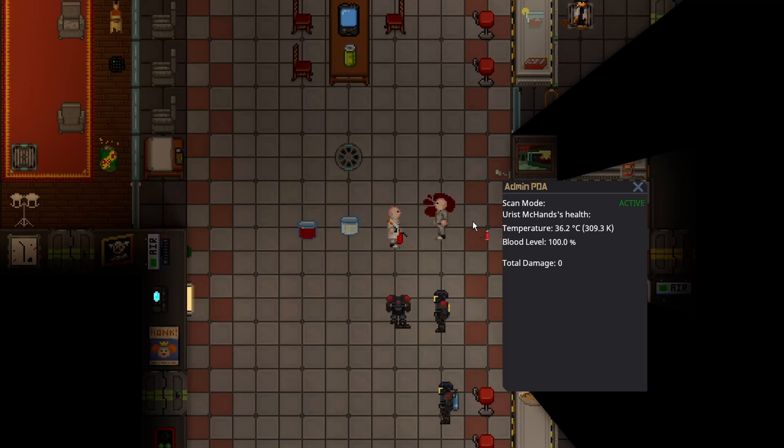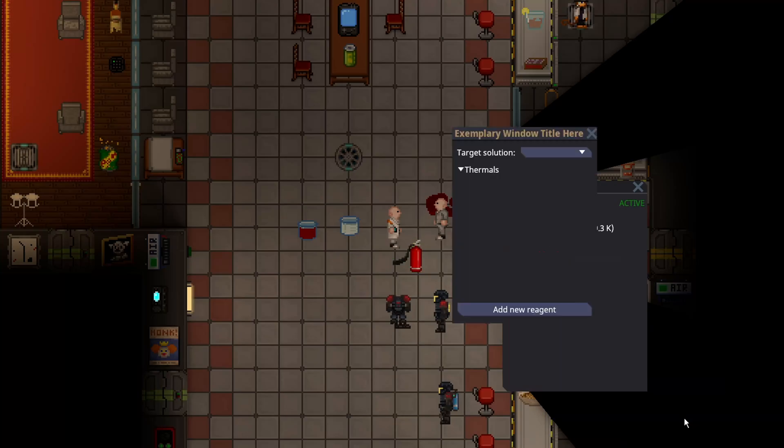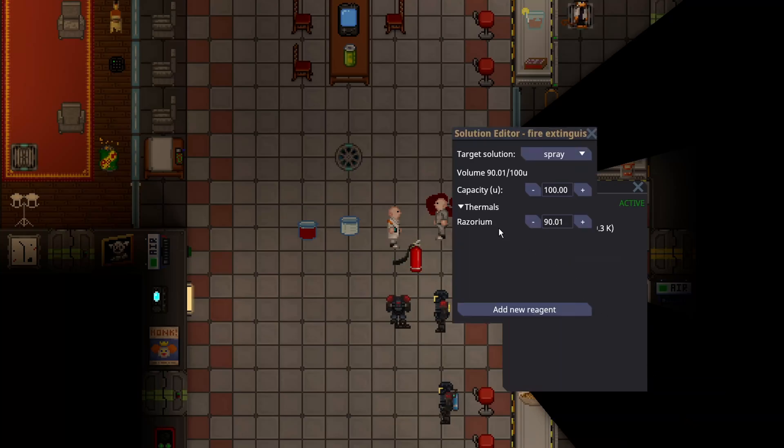Fire Extinguishers shoot out a puff of the reagent. This Fire Extinguisher is filled to the brim with Razorium. Instead of using 20 units per spray, a Fire Extinguisher actually only uses 9.99 units of a reagent. However, if I spray someone point blank, weirdly enough, we notice the damage is the same as if I've splashed 20 units on them. So we are essentially doubling our damage for the same amount of units total.